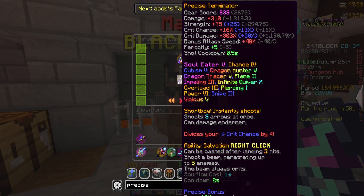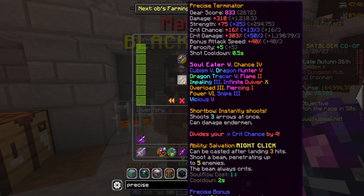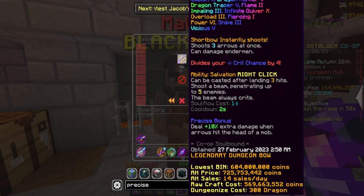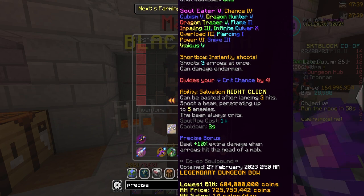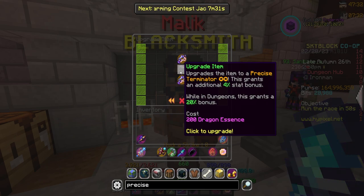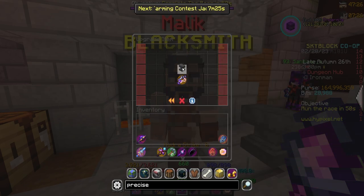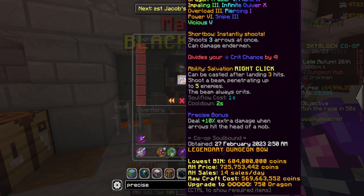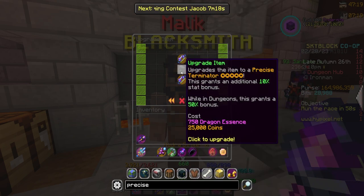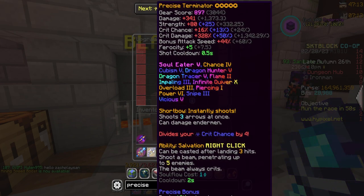I also went ahead and changed Turbo Tilling to Precise — a lot of comments suggested Precise is better for dungeons, while Hasty might be more beneficial for Kuudra. Let me know your thoughts in the comments. With 300 essence for dungeonizing done, let's go ahead and star it. Each star costs 100 essence and increases stats by two percent. 200 for two stars, 300 for three, 500 for four, and 750 for five stars. Precise Terminator, five-starred — this thing is going to be a beast in dungeons!